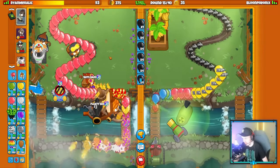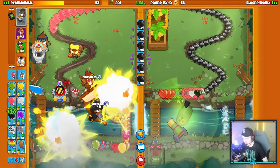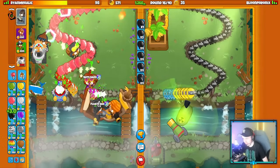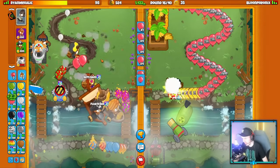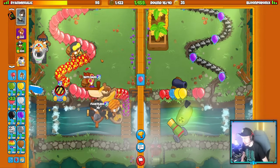Alright, now we're just going to focus on money generation. So we're going to keep ecoing, and we got our rubber to gold up — so we're going to make some solid money from their eco as well. I probably should use the Benjamin ability with the Spike Factory here to increase its production. The next rush I want to send — maybe a fortified MOAB. Fortified BFB is normally a good rush against their loadout too.